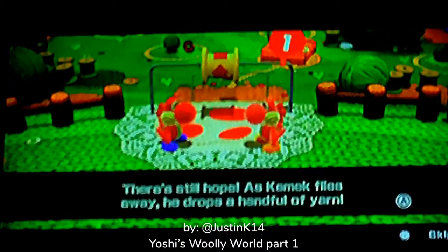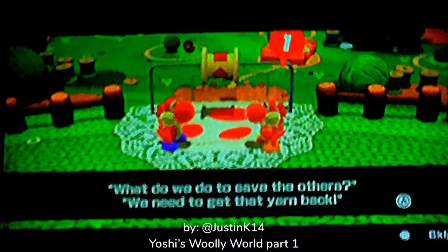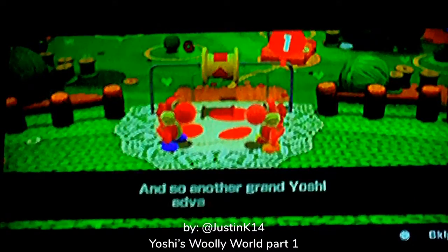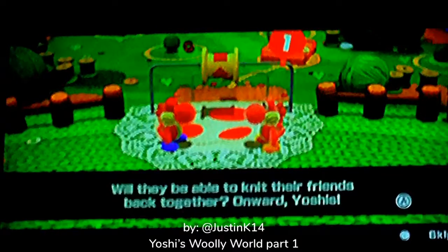There's still hope. As Kamek flies away, he drops a handful of yarn. A rather important Yoshi meeting — what are we doing to save the others? We need to get the yarn back. Hurry! After that naughty trickster! And so another grand Yoshi adventure begins. Will they be able to knit their friends back together? Onward, Yoshi!